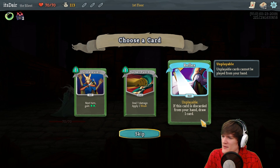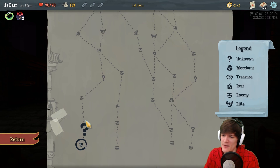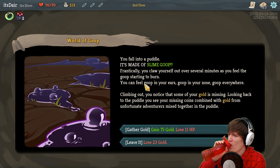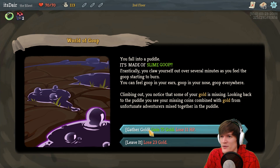At the start of each combat — so it's not each turn, very interesting. Applies seven damage, apply one Weak. Reflex: if this card is discarded from your hand, draw one card. Not bad, we had some discard cards. But take Sucker Punch — we need damage. We saw last time what not taking damage did to us. You fall into a puddle of slime goop; frantically you claw yourself out over several minutes feeling the goop starting to burn.